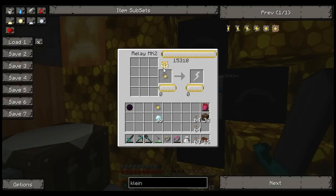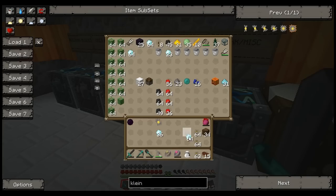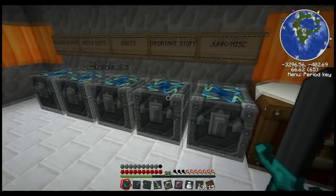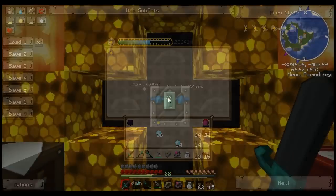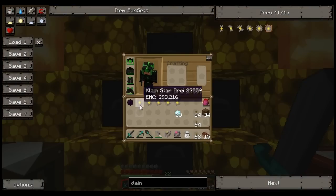Anyway, let me drain that again. Let's go ahead and make two more Dreis — that will get us up to a Vier. Let's grab a stack of diamonds. Let's grab another stack of diamonds. There we go — now we've got four Dreis. Wait, I have five Dreis? Oh, because of the one leftover. Okay, so now we're up to a Vier.